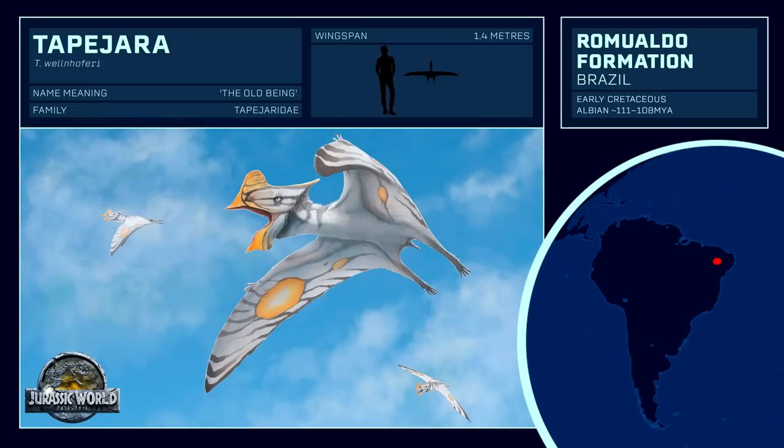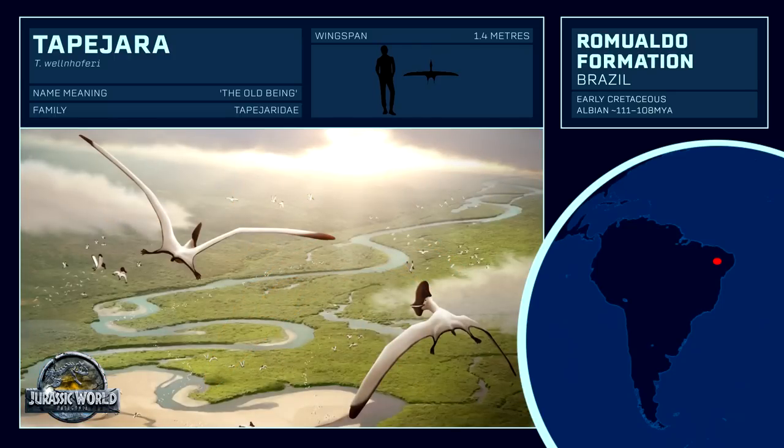With its recognisable crest, Tapejara is one of the most popular pterosaurs outside the Jurassic Park universe. It hasn't been referenced in canon but appears in both mobile games, Jurassic Park Builder and Jurassic World the Game, as well as in the Jurassic Park 3 toyline. It is quite smaller than most of its contemporaries, such as those in the Ornithocheiridae family, and thus could supplement as a secondary pterosaur to the larger Cearadactylus, for example.